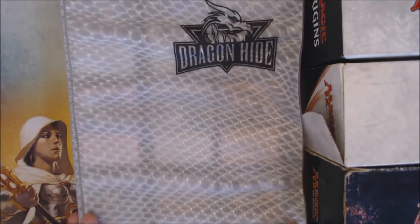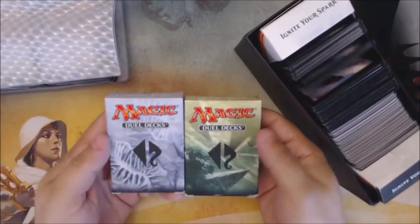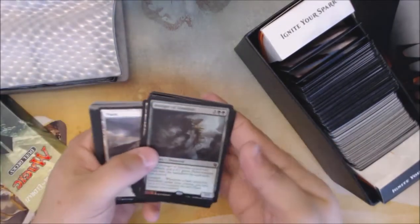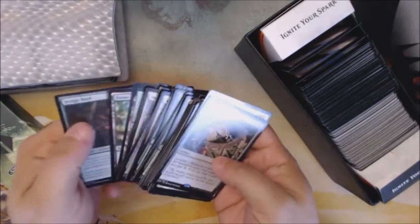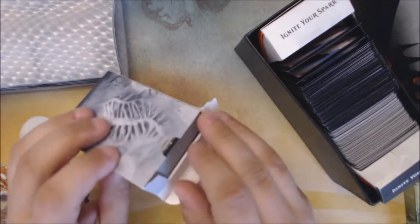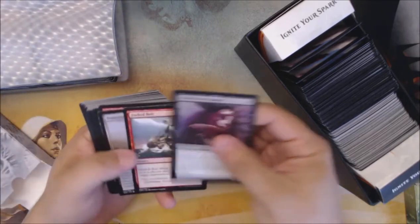Let's start with one of these boxes here, maybe the Fat Pack box. Good chance this is just straight up Zendikar versus Eldrazi dual decks. Yeah, Avenger of Zendikar - looks complete. So this will be the Eldrazi deck and we need to look at this.